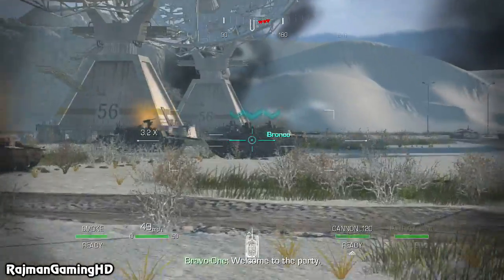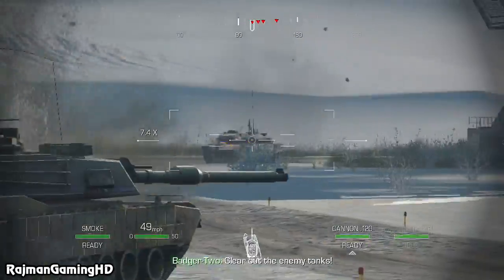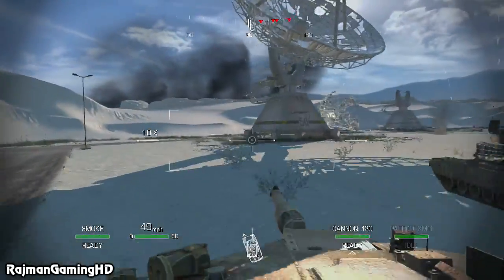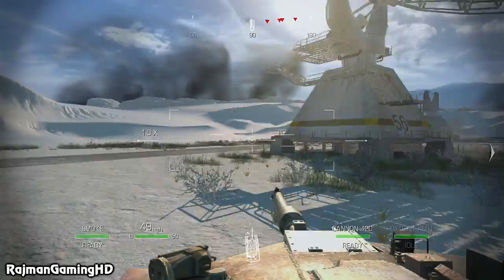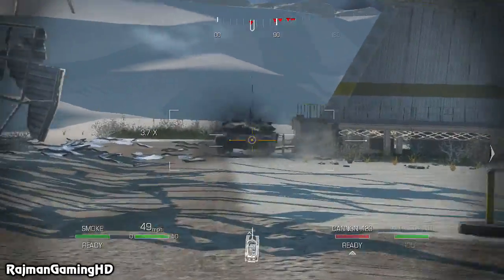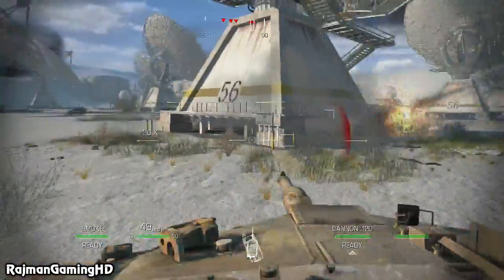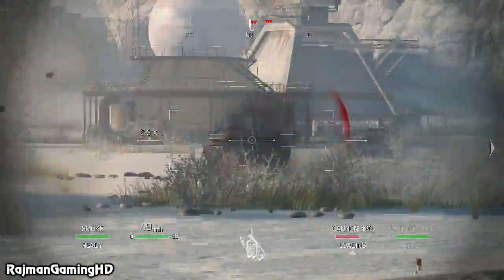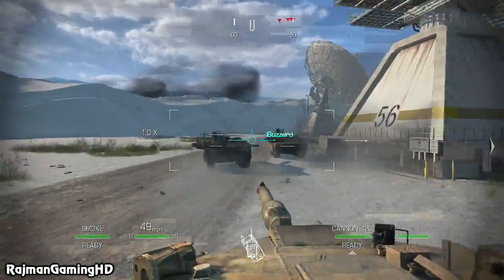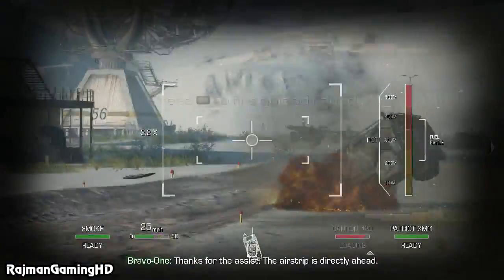Fire! Let's push them back! Cut off the enemy tanks! Interaction tanks incoming! Tank overhead! Fire! Direct hit! V Company, you have enemy halos inbound. Thanks for the attack! Airstrip's ahead!